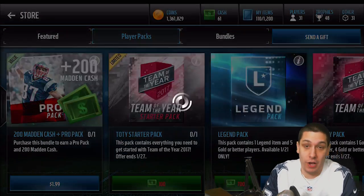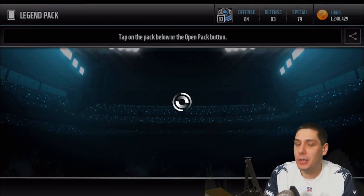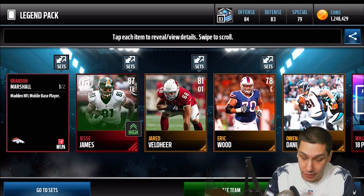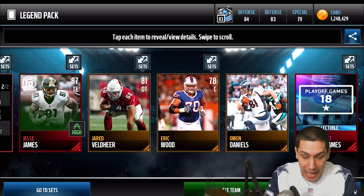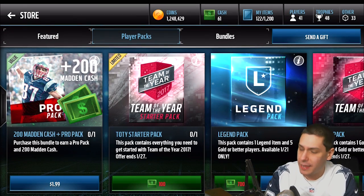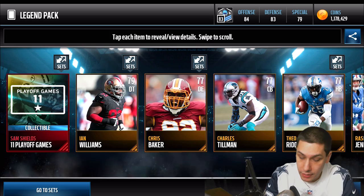We're going to keep revealing all because apparently that's the move. We get the Chad Johnson Positional Collectible there — unfortunately not much else out of that one. Then we get Jesse James again, a Brandon Marshall Middle Linebacker card, and the Willie McGinnis 18 Playoff Games Collectible, which goes into the new Willie McGinnis set that just came into the game today. We're actually getting some decent quality pulls — pretty happy about this.